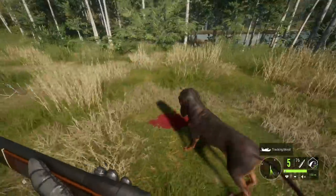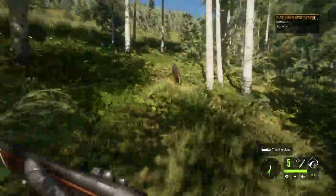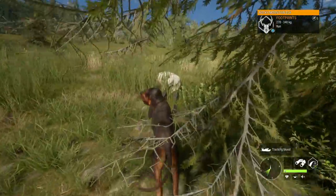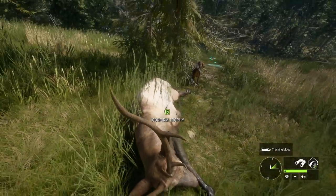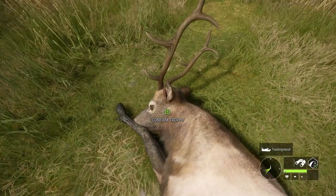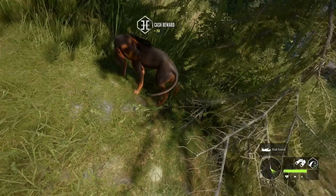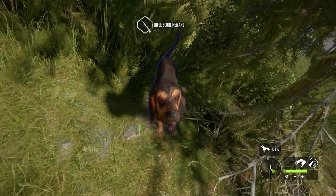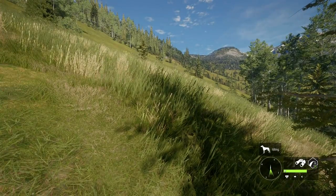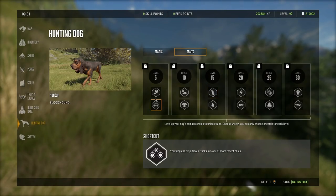Let's see how long it takes to find it. It took our dog roughly 50 seconds to find this animal, and now that he's found it he should let out a bark to let us know. Let's go ahead and claim this 162-scoring Rocky Mountain elk. Now let's go over to our dog and praise him and pet him. From what I understand, that's actually going to give them a boost to their mood, which I believe increases XP.